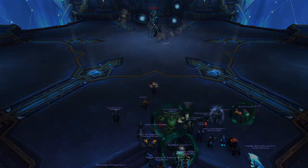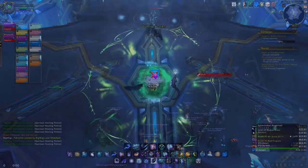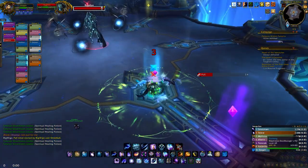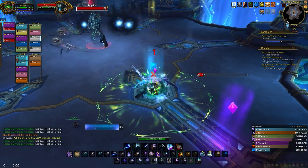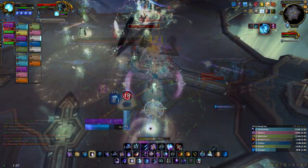For this achievement, everyone in the raid needs to stand on the blue panels when you pull the boss. When done correctly, you will get the Herald of the Cosmos debuff which increases your movement speed by 20%. When someone dies, you all instantly lose the debuff, so simply kill the boss without anyone dying.